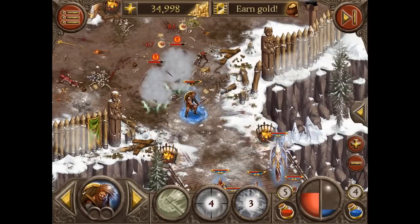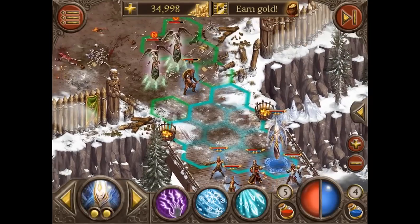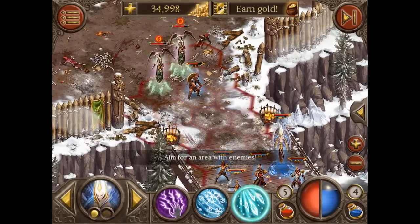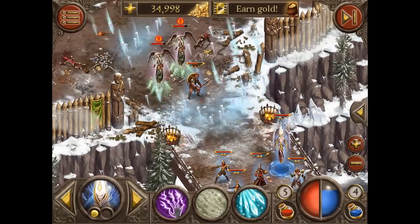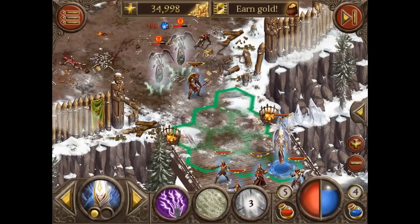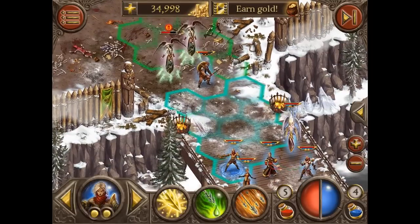Now the Quake for some damage. No mana left for the Alchemist, but it's alright. Frost damage on the Valkyries. We are lucky that there is no friendly fire in this game.